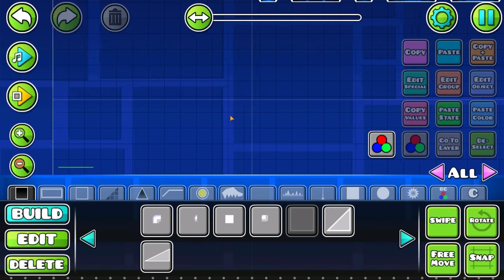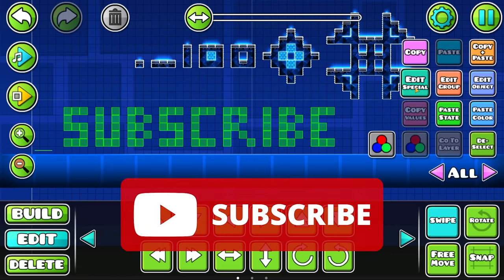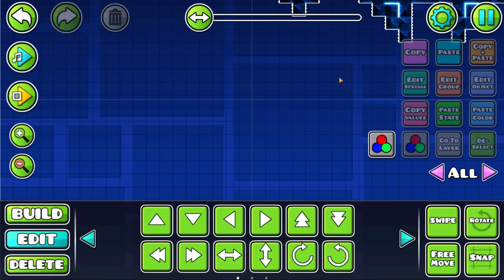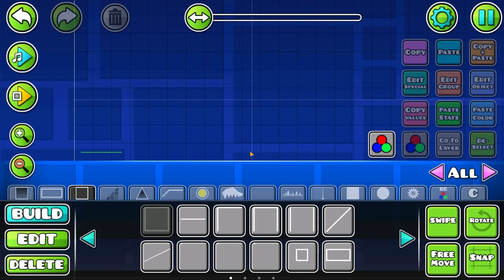I wanna try something — if this works, you gotta subscribe. Look at that! Now that the template is done, I think it's time for us to make some gameplay. Let's first choose Electro-Man Adventures.